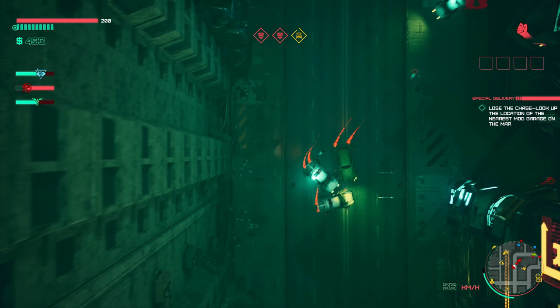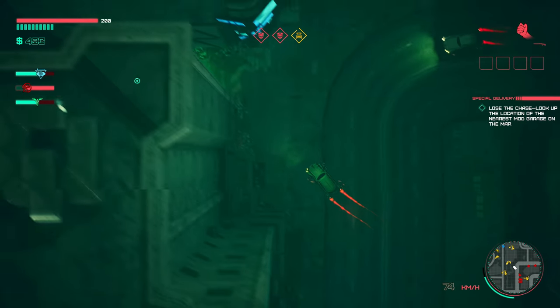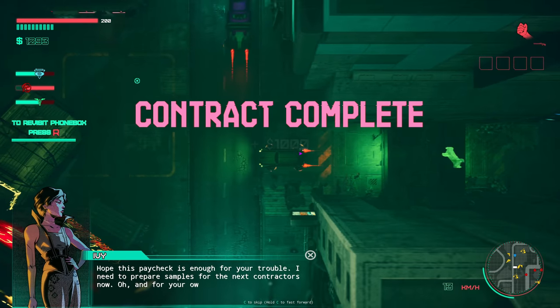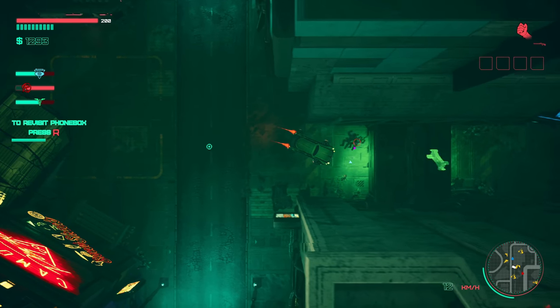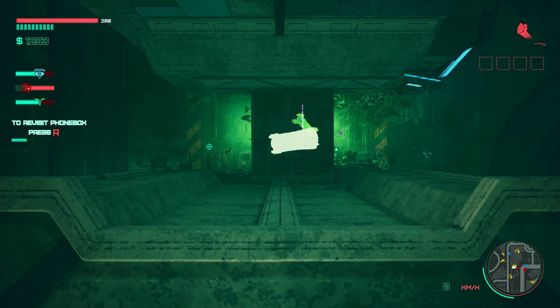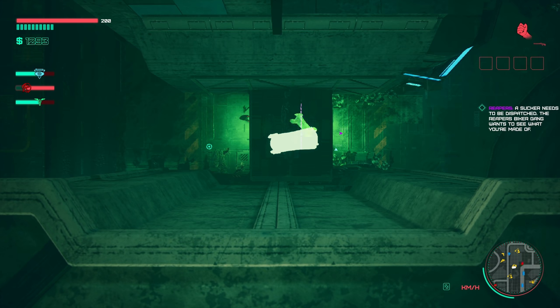Lose the chase. Look up the location of the nearest mod garage on the map — right south of where we are. See how it's hitching there? I don't love that — it only started after a bit, but they've got to fix that up for sure. There we go, baby! This is really fun — I'm having a great time. I can see the appeal of this, especially if you like those old school Grand Theft Auto games. Very fun. There are some technical things like those hitches that they need to figure out, but I'm sure that'll get resolved in the early access period.